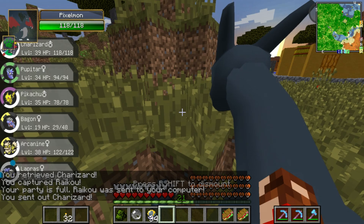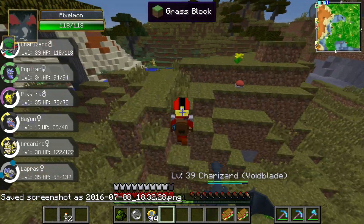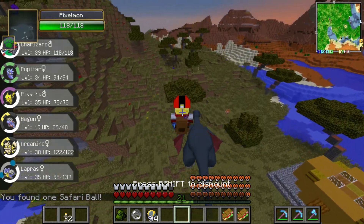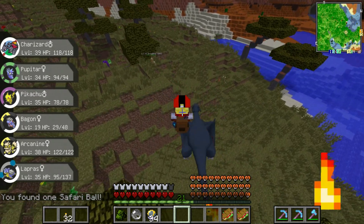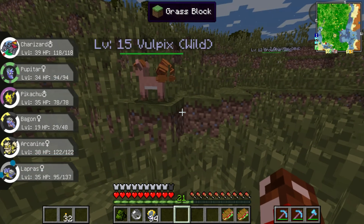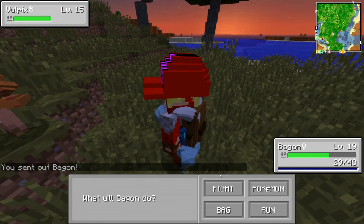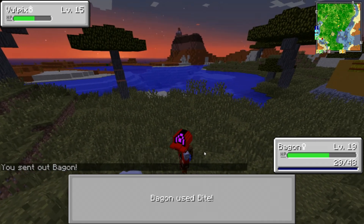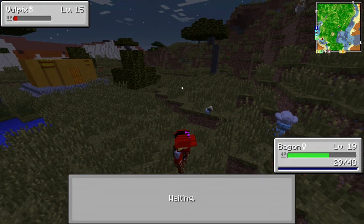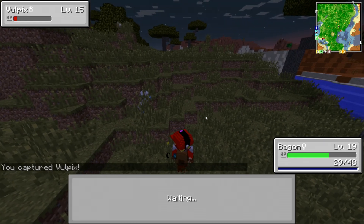And that was the last Park Ball I have — and I accidentally took a screenshot. I'll need to find more red bosses and try to defeat them if I want more. Safari Ball — Vulpix! Do I have a Vulpix? I don't think I have a Vulpix yet. Vulpix level 15 — okay, that's perfect. We got Vulpix! And I just saw a Scyther.